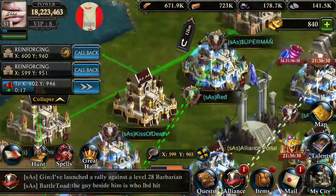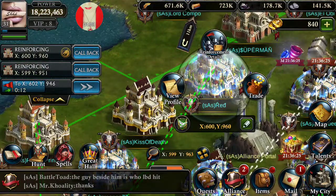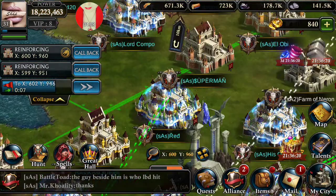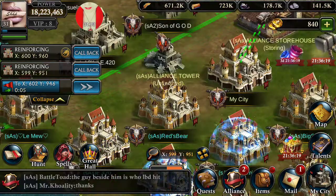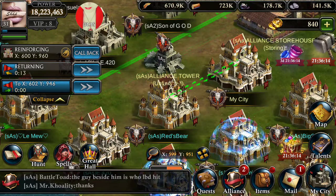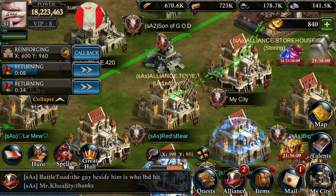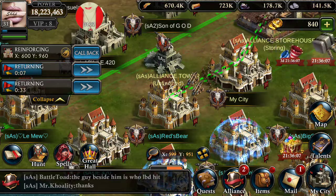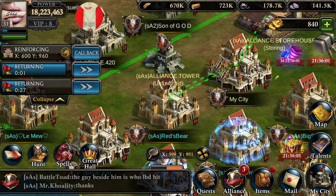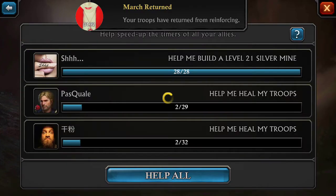I don't think I have my fourth march open because I don't have my VIP on. So right now I've got troops hidden in red. I've got troops hidden in red's bear, but I'm pulling those back because red's bear is not shielded. I don't want my troops to get destroyed while I'm sleeping. Then I'll check reports, silver, alliance, and help all.